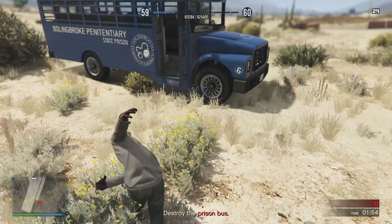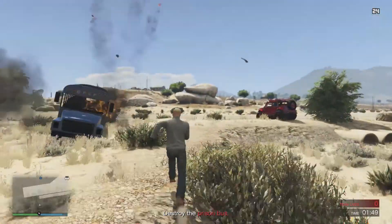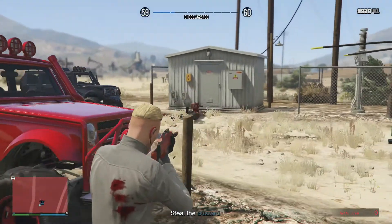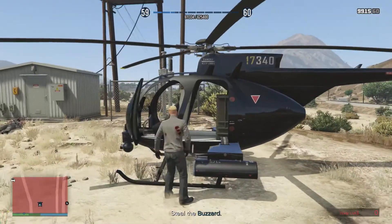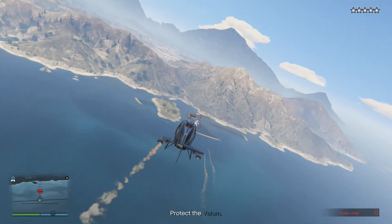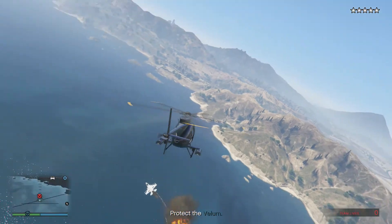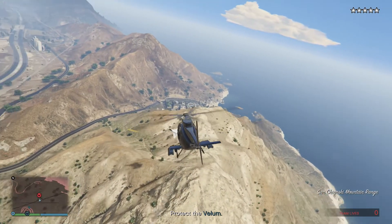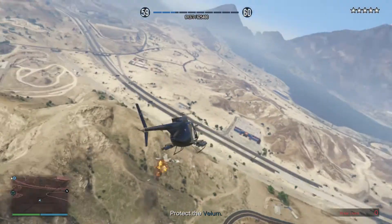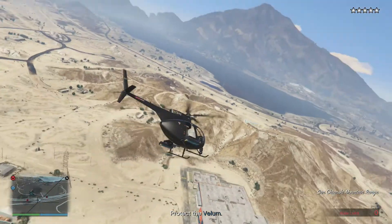By blowing stuff up, I mean I have to defend the plane from jets that are trying to shoot it down — I have to blow them up before they blow up the pilot. So I get into the helicopter and all hell breaks loose as I take care of the jets. Meanwhile, the pilot is flying and evading, and the two on the ground are fighting their way through the prison trying to escape with the prisoner.